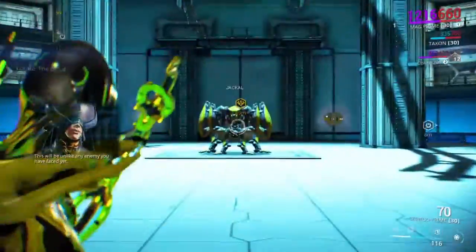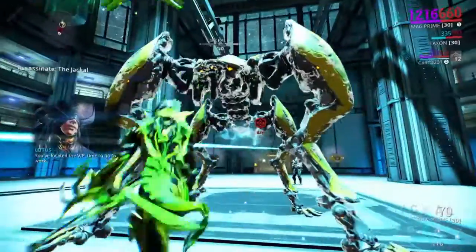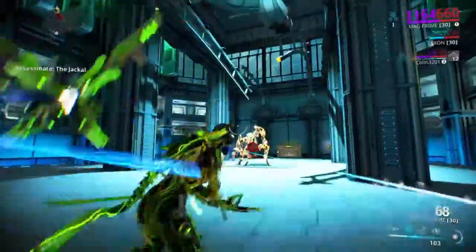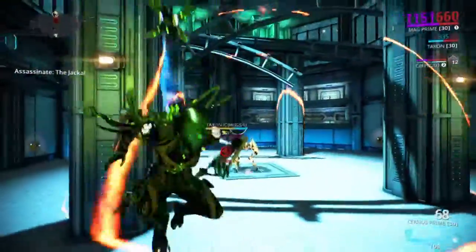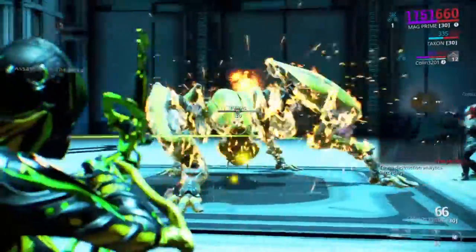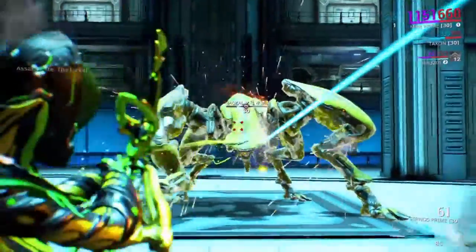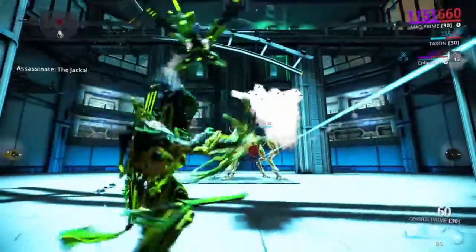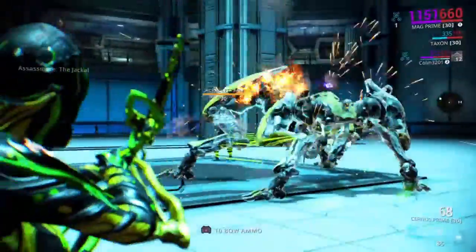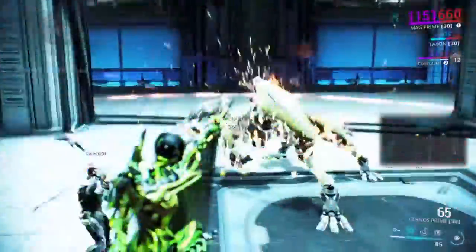Moving on to Venus, we have the Jackal — a Corpus quadruped. I'd bring a very heavy impact weapon, preferably with magnetic or blast damage. Seranos Prime, Ufona Prime — both work very well. Anything with really high impact damage would do wonders. When you get to the Jackal, he's going to stomp a lot — be wary of that. Jump inside the shockwave so you don't get knocked over and potentially knocked off the edge. Shoot at his legs, do as much damage as possible, and as soon as he goes down, start shooting at his head. He'll be down in about 30 seconds.